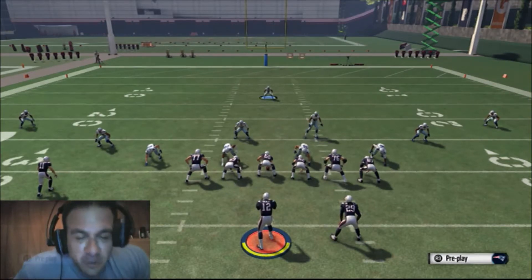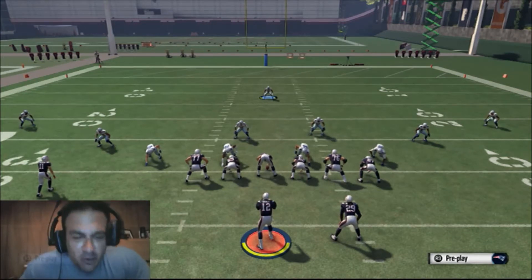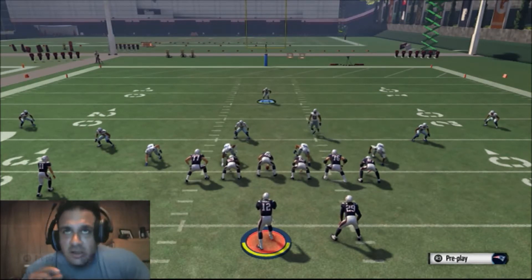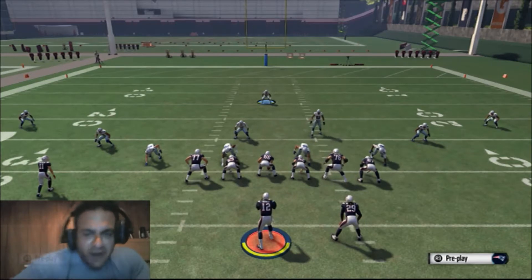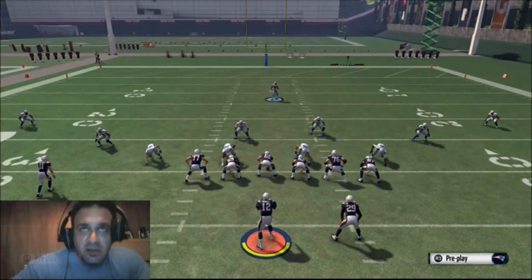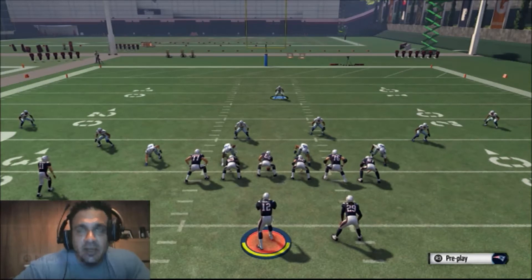Hey, what's up everybody? This is JP with GamingAuthority.com. We got another four-man blitz for you, and we are still in the same formation that we did the last video with — the Nickel 3-3-5 Will formation. It's a four-man blitz, and the play is Cover One LB Blitz.